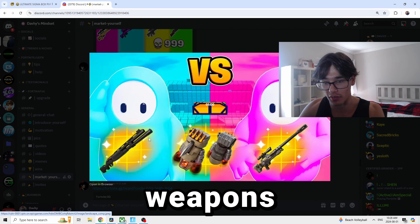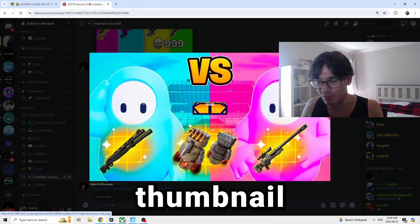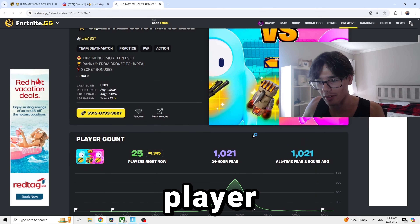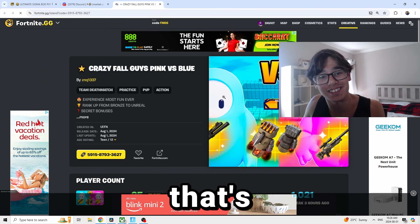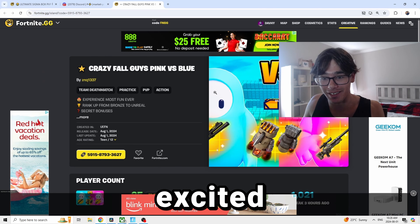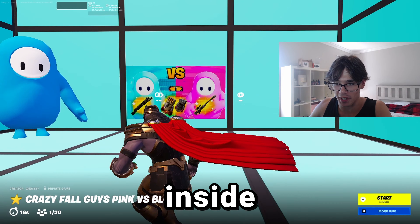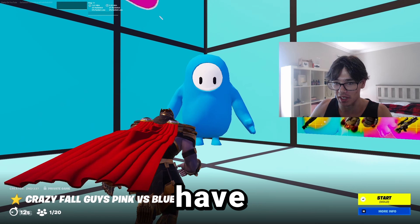The next game that we're gonna check out is by a fan and viewer of mine called ZNQ, called Pink and Red vs Blue Fall Guys. I like the color scheme with the weapons here as well to simplify the new season. We're actually going to a Marvel season next time, but the thumbnail is really good. I like the blue and the pink — it's very vibrant. The game has amassed a total player count of 1,000 players three hours ago, and it's made over $114. 1,000 players? That's $30,000 a month. I'm excited to check out this game. Fall Guys just got introduced into Fortnite. Let's go check it out.